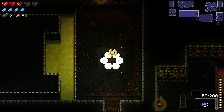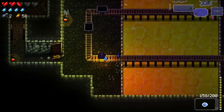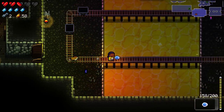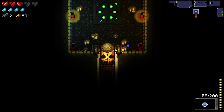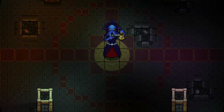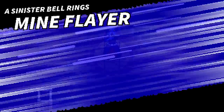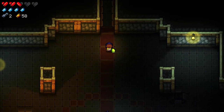There we go. I almost got hit there. I saw that coming. And here we go. Go to the boss. Who's it going to be? It is the one I have never seen, whose name is Mine Flayer. Yep. Oh, I'm going to die. I don't know what this guy does.